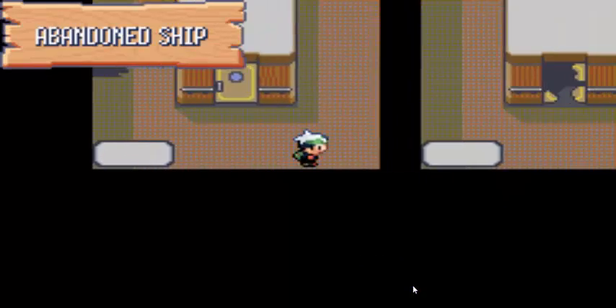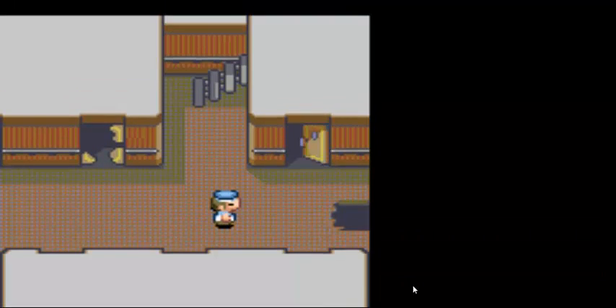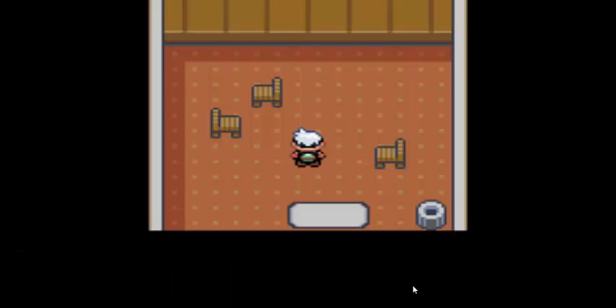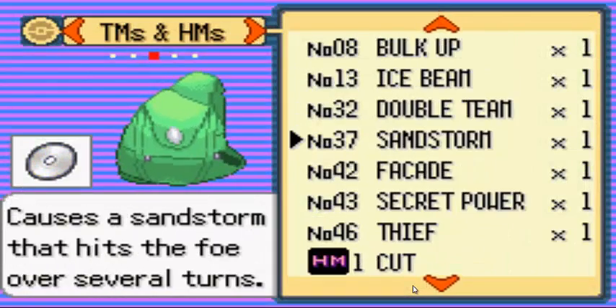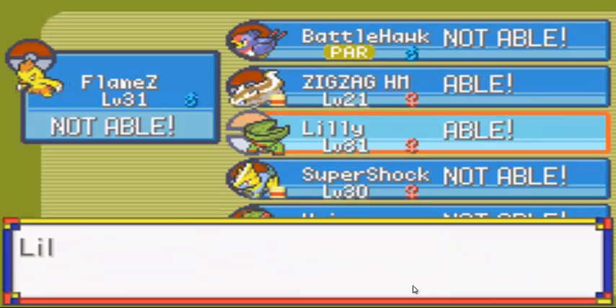I think you get a key from that room. When you get the Storage Key, you'll be able to go in here, and with that, if you pick up this item, you get Ice Beam, which is an awesome TM. So I want to teach that to a good special attacker, and that would be my good old Lily.